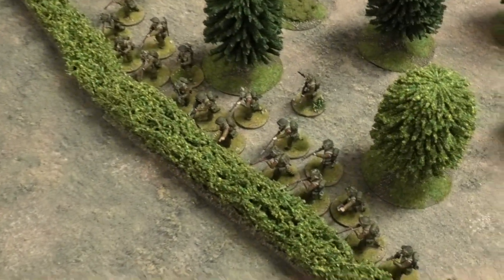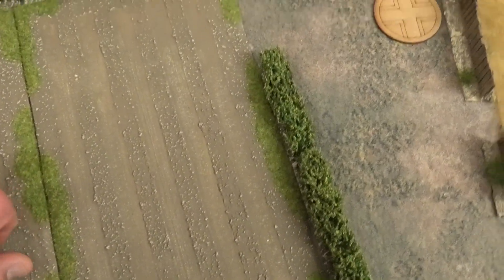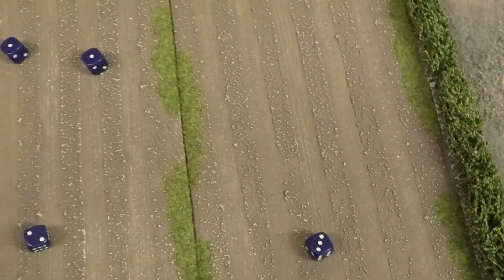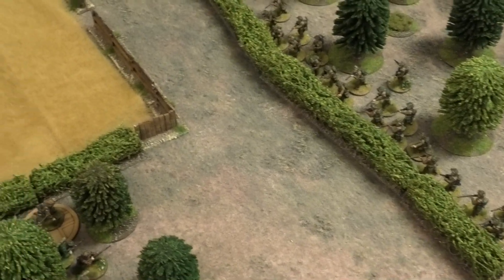The Bren gun fires into the Germans - three dice for the Bren plus four riflemen, so five dice total at close range needing fours to six. One does nothing, so four hits. Rolling for regulars in light cover: that is absolutely nothing. They spot the Germans, fire off a few shots, and achieve nothing. The Vickers machine gun team moves out into the road to cover the jump-off point in case the Germans come bursting through the smoke, and the section shuffles down the road hoping to reorganise next turn.